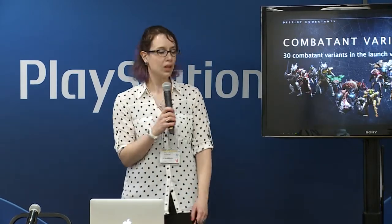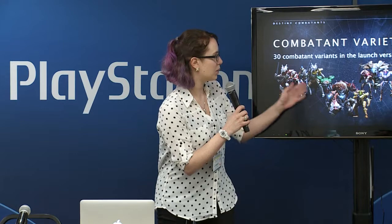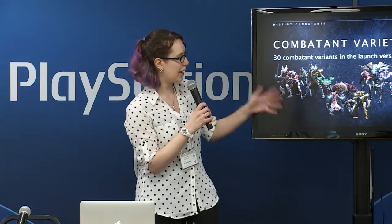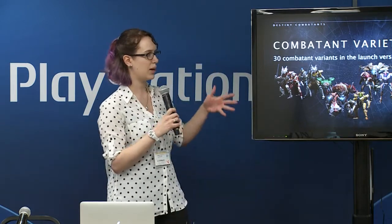Destiny is a first person shooter released in September. There are four races of combatants: the Fallen, the Hive, the Vex, and the Cabal, and each of them has their own feel. Within the combatant races we have combatant types — those are the individual combatants within the races, like the shanks or other flying characters. We also had majors and ultras within the combatant types — those are more of the boss characters you encounter. We shipped 20 missions, six strikes, and four patrols, and the combatants were used across all of those.